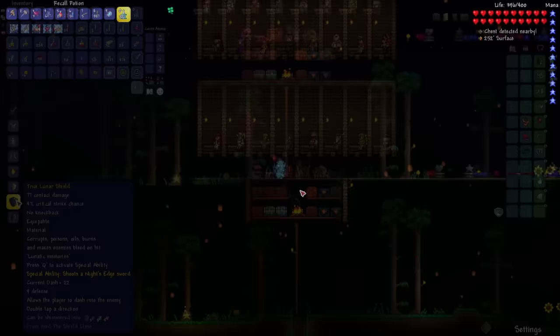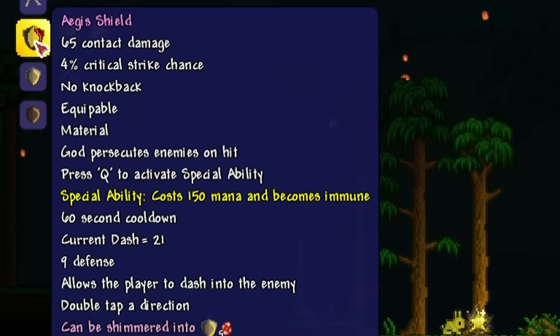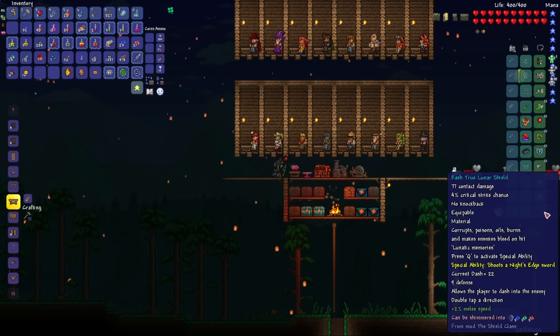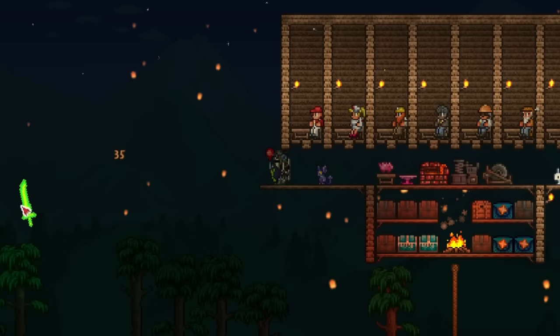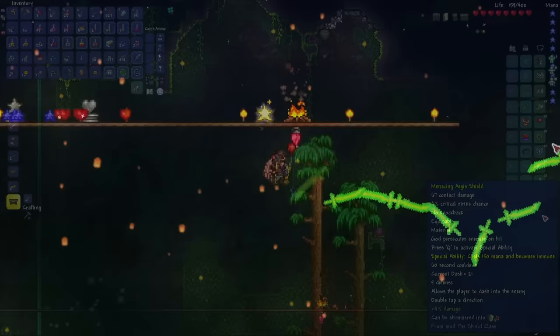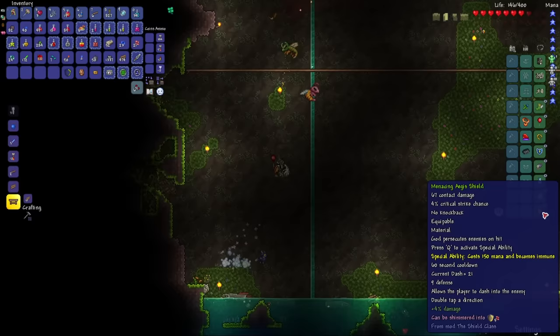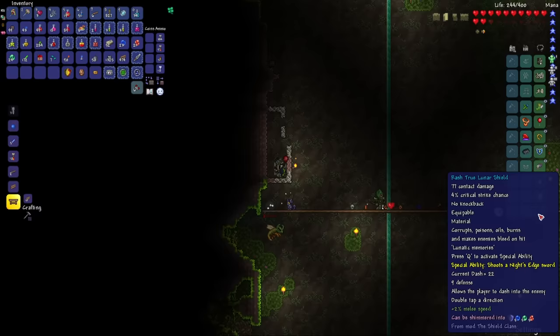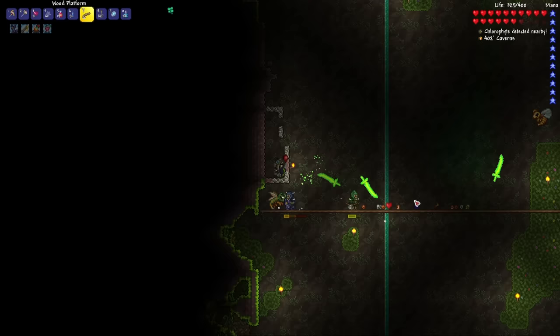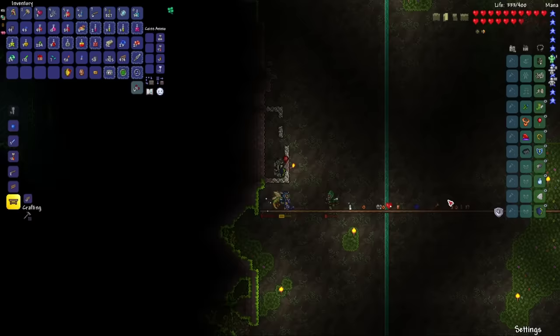With the Hallowed Shield combined with the Soul of Fright, I can craft the Aegis Shield — it persecutes enemies on hit. Pretty much the same debuffs: corrupts, poisons, oils, burns, and makes enemies bleed on hit. It also has a different special ability — shoots a Knight's Edge sword. Wait, it doesn't use any mana! I can just spam this then, though my fingers are gonna burn. For the Aegis Shield, I press Q — yeah, this thing is also bugged. But let's test out the Knight's Edge sword: that dealt ore hits from a single press! Wait, this thing is actually really good. Let's defeat the Twins to craft the new armor sets.